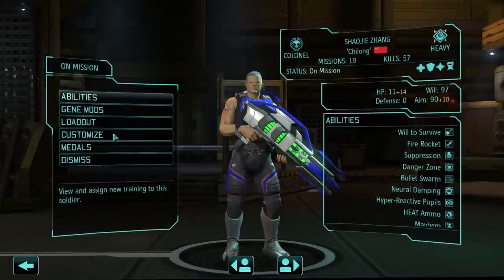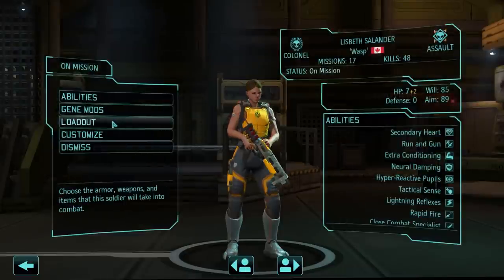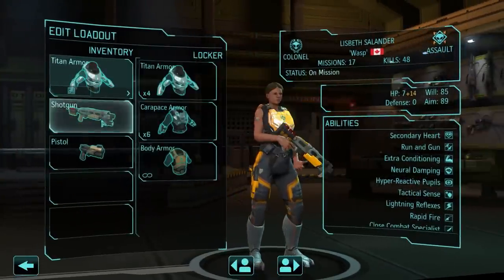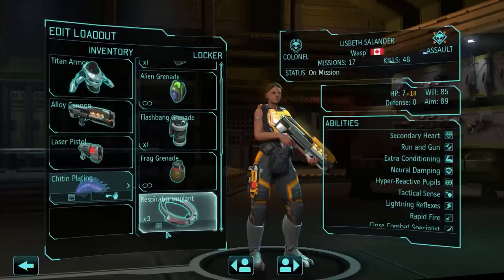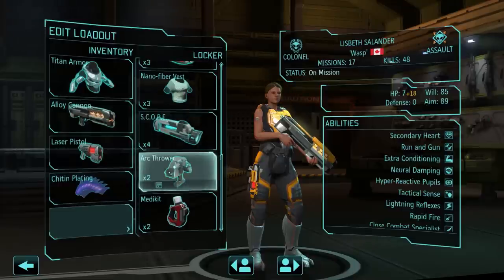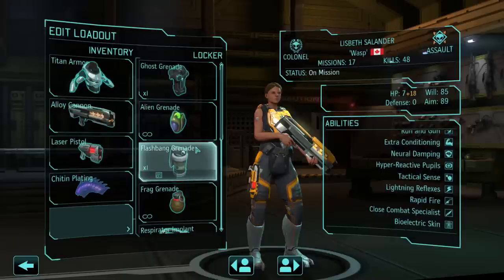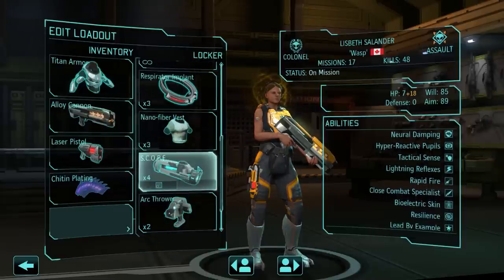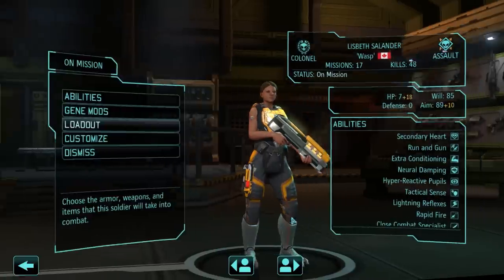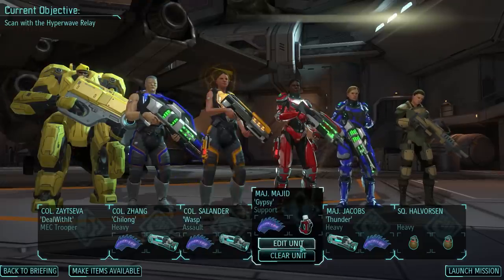Make items available. Zhang already has everything he needs. I can make some more platings, and I probably should - I'm not sure if I have enough. Plating for Lisbeth. Does she really need a scope? Probably not. I could bring an arc thrower, but I don't really want to, to be honest. I will actually give her a scope - that's kind of useful with the alloy cannon or with any shotgun type weapon.